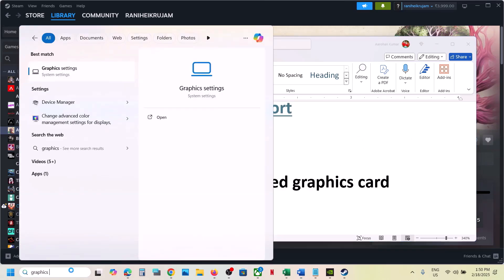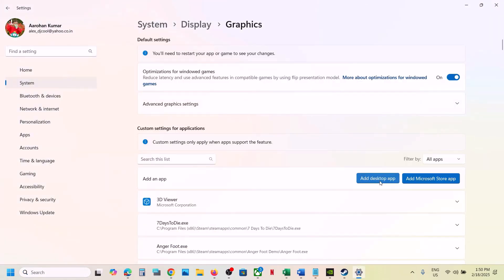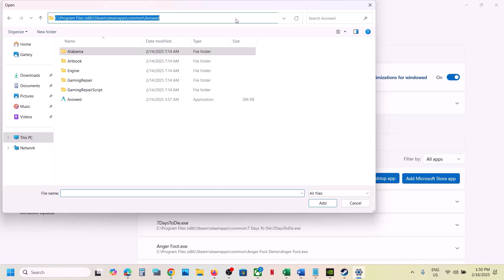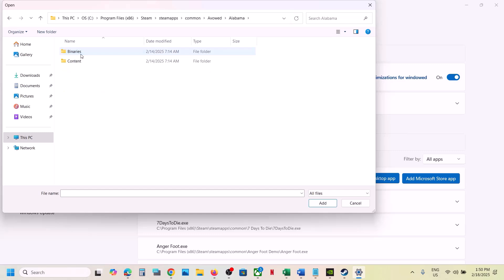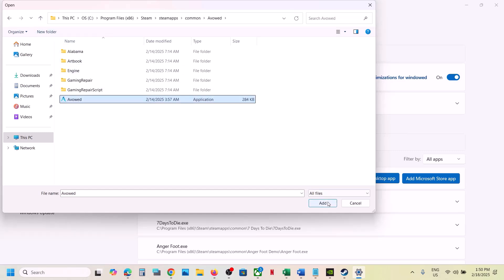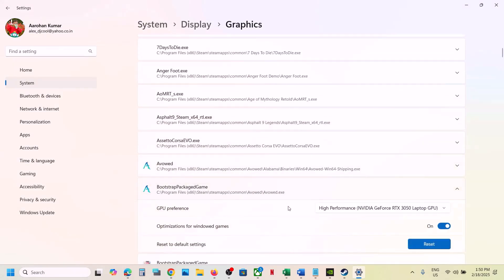The next step is to run the game on the dedicated graphic card. For this, type in 'Graphic Settings' in the Windows search box and then go to Graphic Settings. Over here you can click on 'Add Desktop App' and then go to the game installation folder — wherever the game is installed. Go to the game installation folder, open the game folder, and then select the exe file and click on Add.